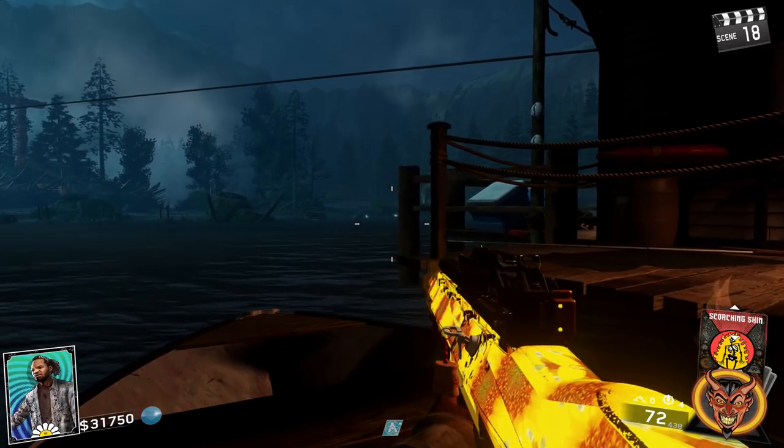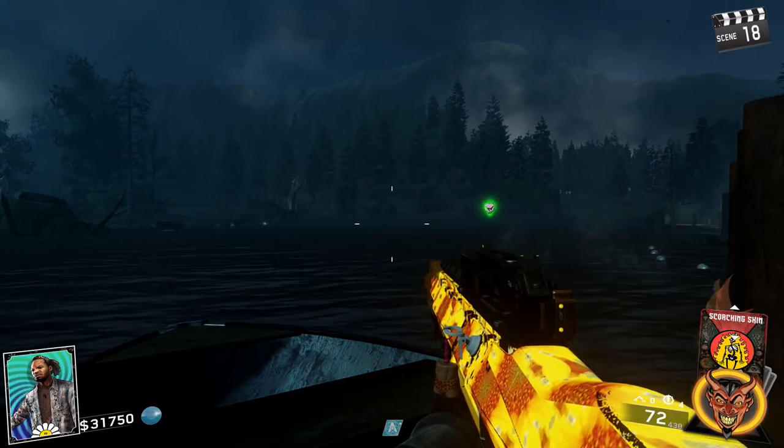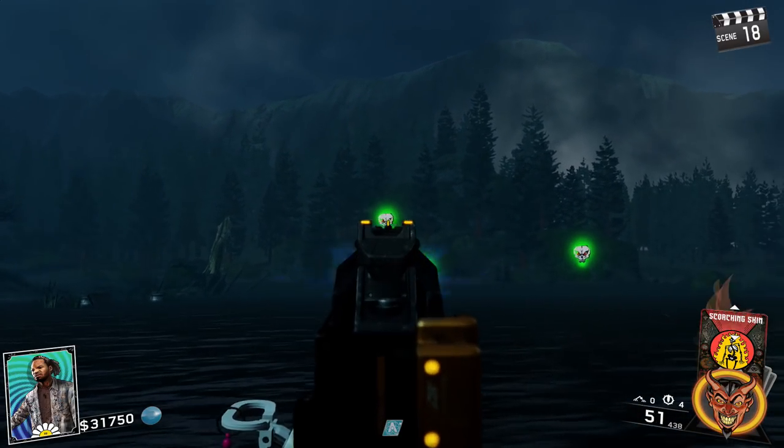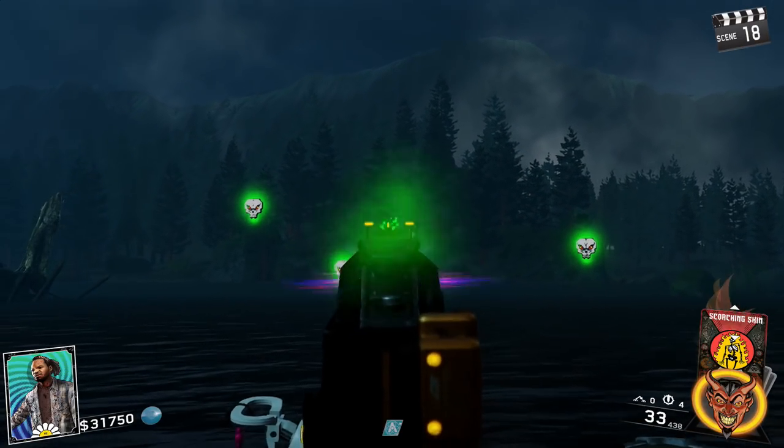Step 5 is again a very easy step. After obtaining skull 4, you simply ride the bow and skulls will start appearing as if you're playing Ghosts and Skulls. You just have to shoot them with your normal weapon, and after you've shot enough you'll hear the beep and you've gotten the 5th skull.